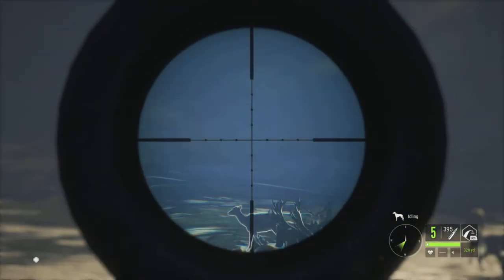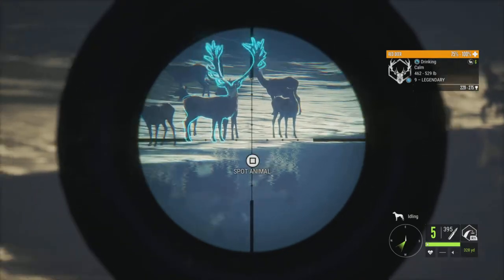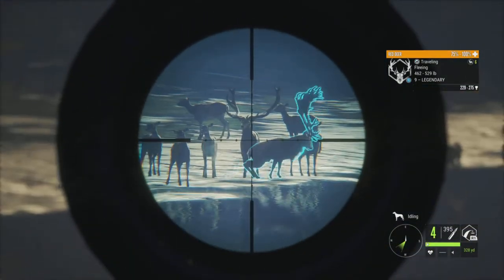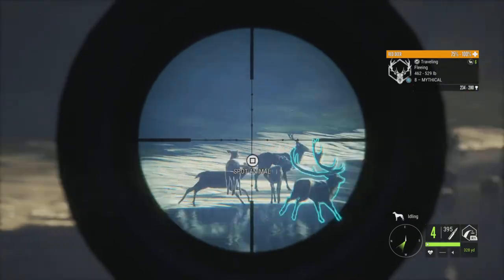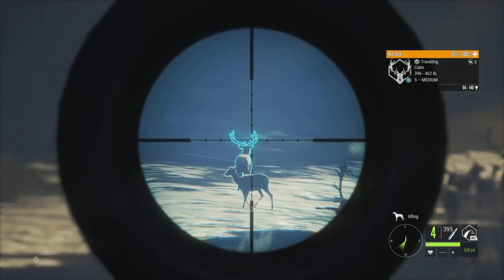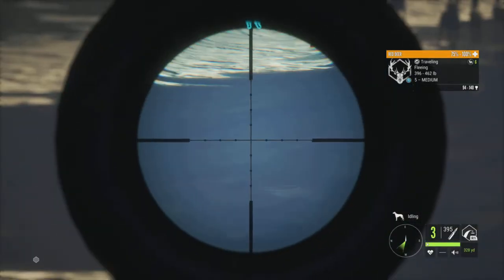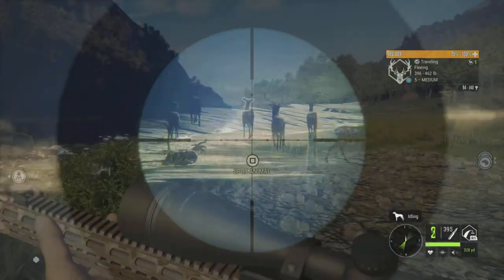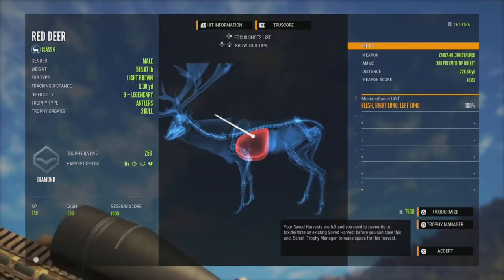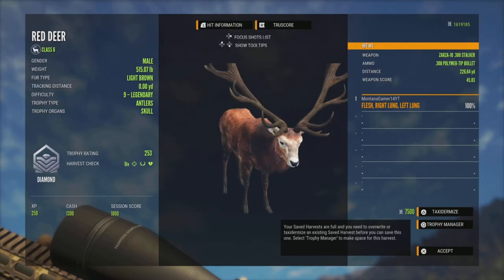All right guys, only got to shoot a couple red deer and right there it looks to be another diamond red deer on the grind. This is going to be probably diamond 10 or so — it's either mythical or another nine. Let's get this five as well. The level nine we just got scores 253, so it's a diamond. Good to see we're getting quite a few of those.